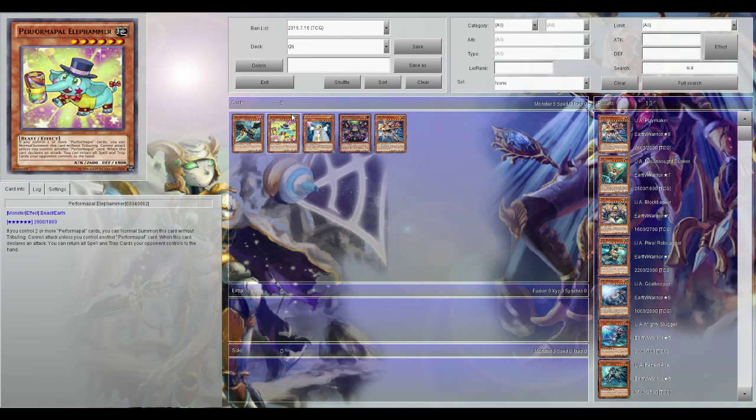Next up is Performapals. The reason I put Performapals on here is they are the cheapest pendulum deck to make, and I honestly believe they're the best pendulum deck to make, aside from Qli. The reason being is their stuff is all super cheap, so it helps teach you the basics of pendulum mechanics for not a lot of money. All of their effects are more like old school card effects — flipping attack and defense, buffing attack, debuffing your opponent, and so on. It's a really cool deck with a lot of fun, and it'll teach you the basics of pendulum mechanics.